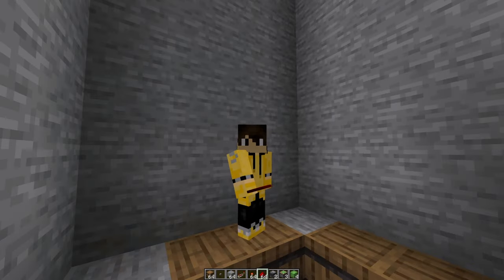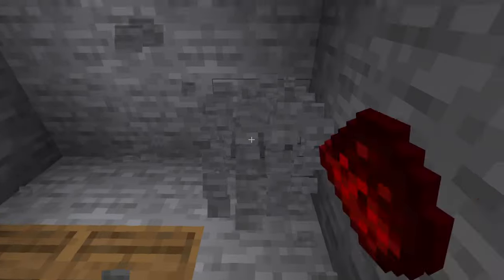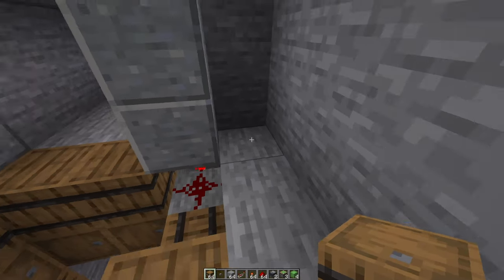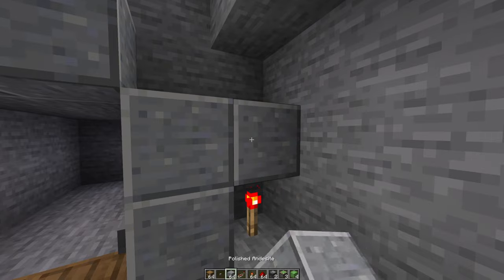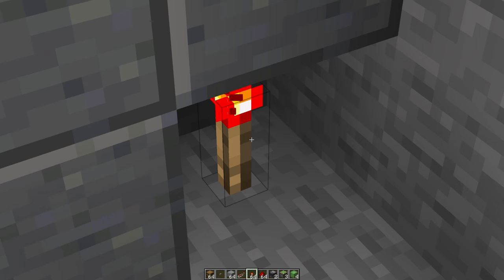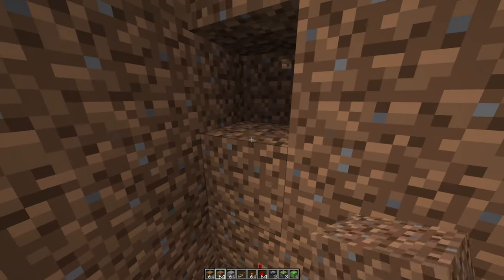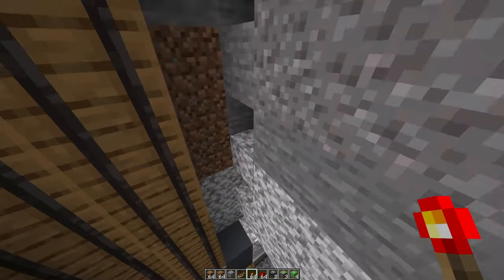Now we're going to build the redstone torch array — lots of redstone torches on top of each other — to connect to the top mechanism. Dig out some of the wall so you can see what you're doing. The redstone dust under the button will simultaneously power the block where we start our torch array. Place a redstone torch up there, then going all the way to the top: block, redstone torch, block, redstone torch — all the way until you're near the surface. The states of the redstone torches should alternate: on, off, on, off.